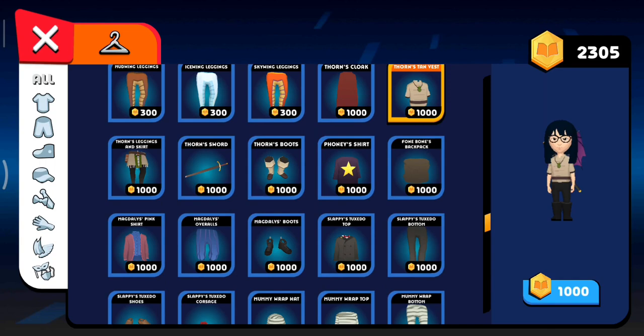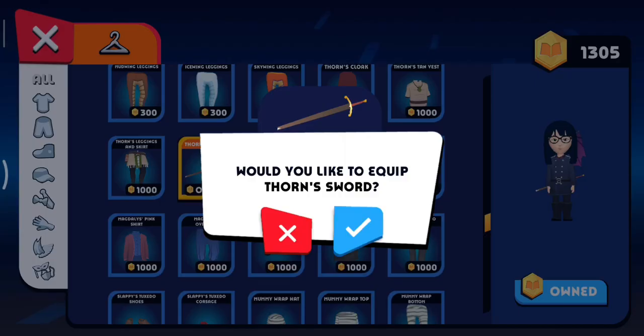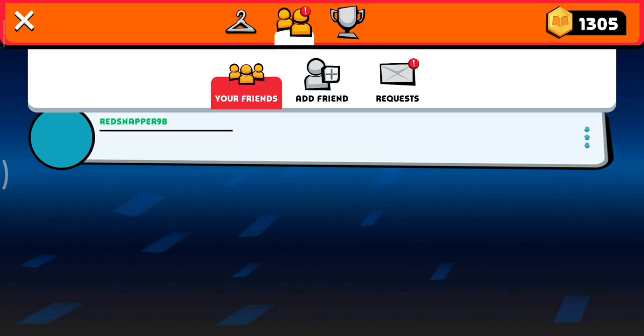After a whole lot of picking, I've chosen to buy a thorn sword. But right after you click it, you might think this is a verification for buying, but actually it's not — it's for equipping. But anyways, let's just check out our new clothes.